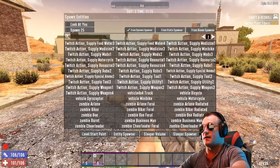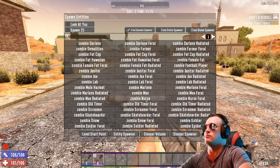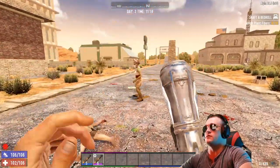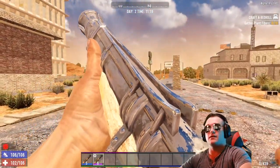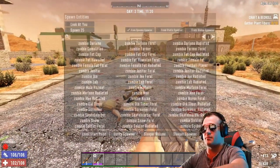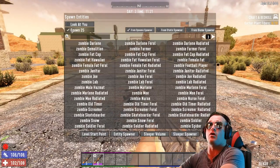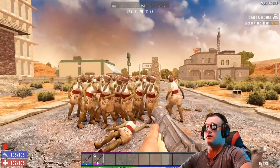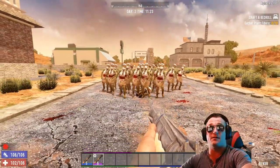Let's go back into that menu. We've got all these — there's the normal nurse. This could get dangerous. If you do spawn 25 and you do the nurses, you've got 25 zombies coming after you.